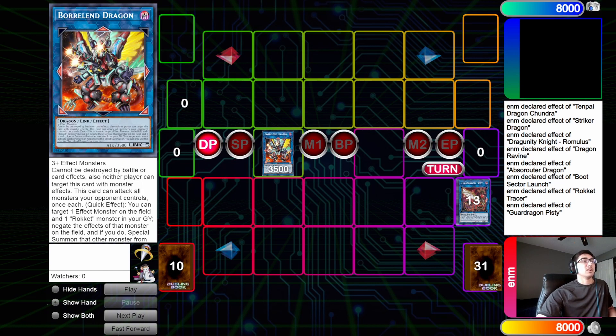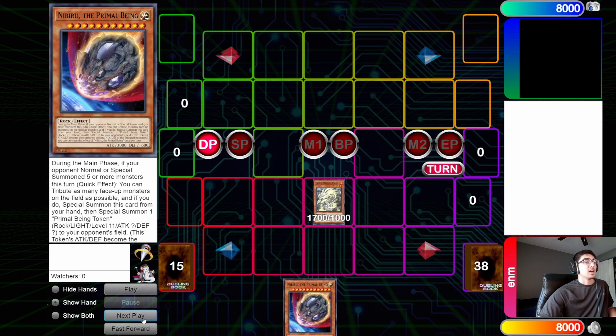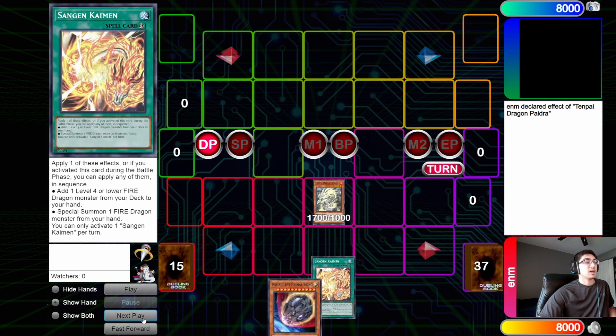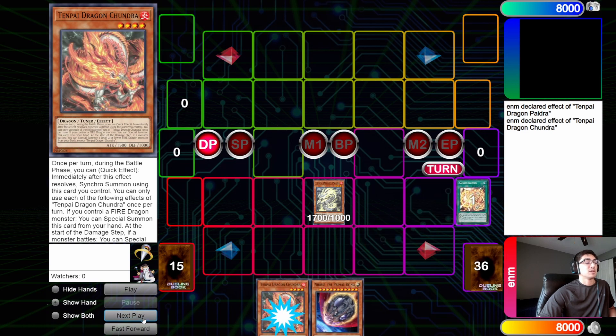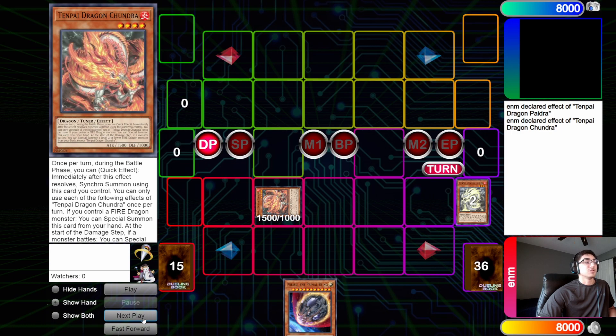So let's go ahead and get on to the second combo. We again have a copy of Piedra and another discard, so this is going to be very much the same. We normal Piedra to grab Kaiman, activate Kaiman, grab Shundra, special summon Shundra. And then we go into Stryker, and Stryker's effect grabs Boot.